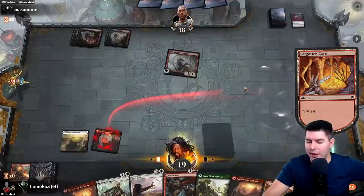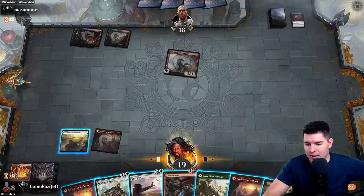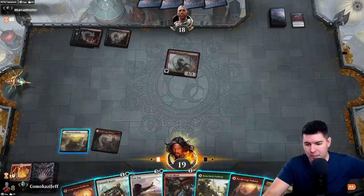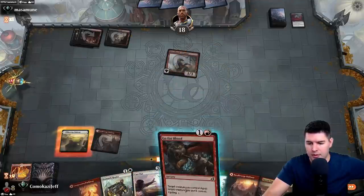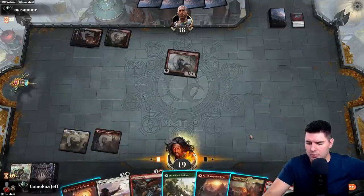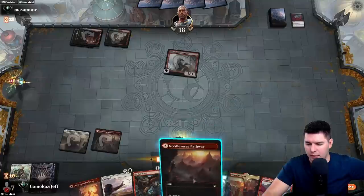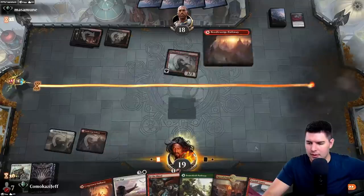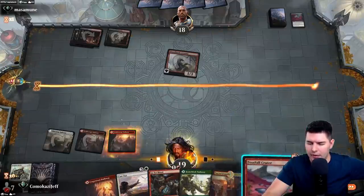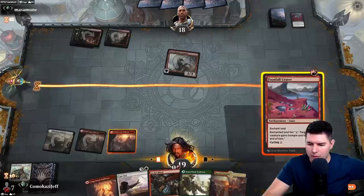Let's cycle this first and just see if we hit one Hollow One. That's a lot of lands. Cycle here — not so great. Do I want to cycle this or put Footfall Crater down so we can potentially have some hasty creatures later? Giving trample to a Flourishing Fox seems pretty decent. We also want to hold on to the Goblin Grenade and Cast Out.